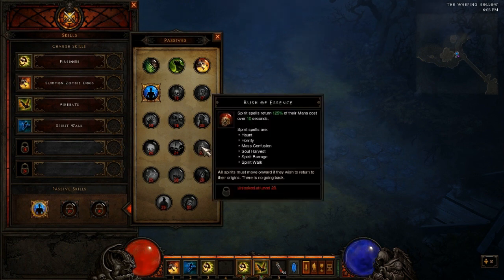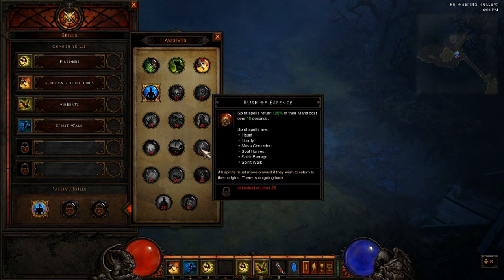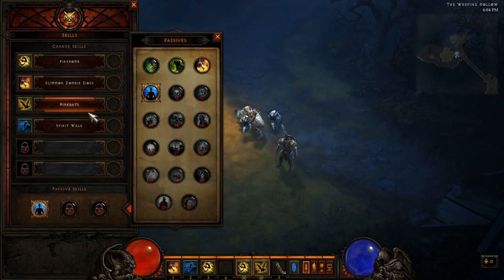Moving on to Rush of Essence. Spirit spells return 125% of their mana cost over 10 seconds. The spirit spells are Haunt, Horrify, Mass Confusion, Soul Harvest, Spirit Barrage, and Spirit Walk. Using any spirit spell basically gives you more mana than before you used the spirit spell. So you can use your spirit spells to get mana back over 10 seconds. Pretty cool if you're running low on mana, but I don't think I would use that one because I don't use too many spirit spells other than Spirit Walk.